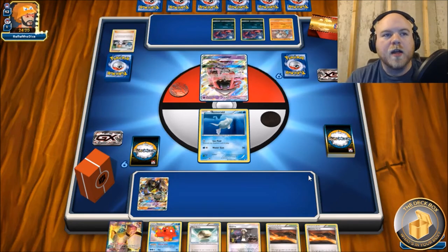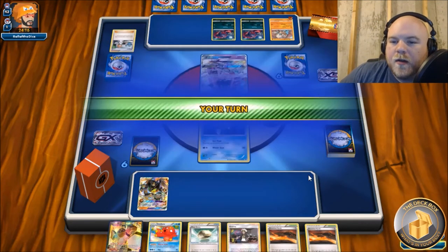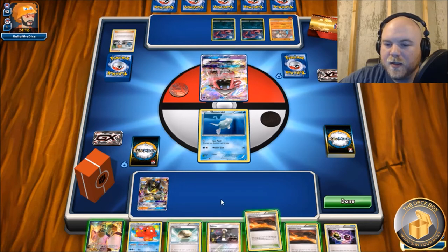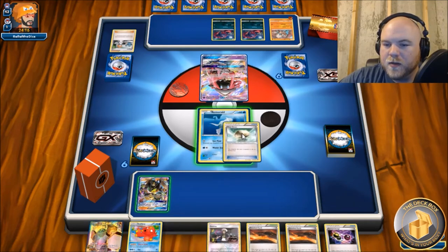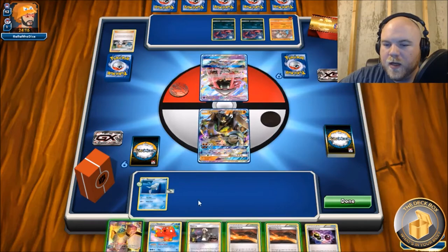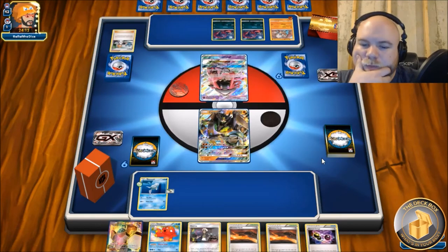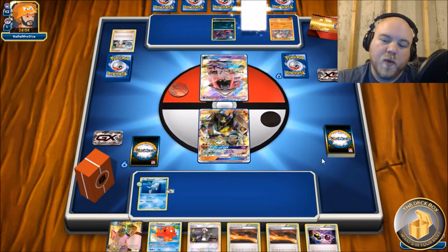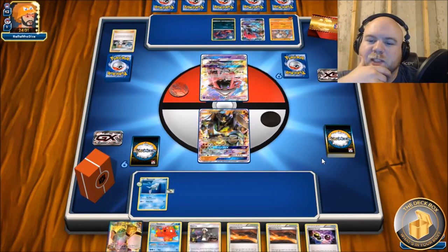It's Zoroark Lycanroc, not Zoroark Lucario. We have to watch our bench because Lycanroc's ability could be dangerous. I think we just pass. Let me get this guy out of the active first. There's no point playing Regirock right now, and I'm definitely not giving them a Scorched Earth if I don't get to use it. We'll be able to get Octillery, play Regirock, play a Scorched Earth - that still only gets us down to three or four cards. I'd love an Ultra Ball to shrink things up. Our targets this game: a couple Zoroarks and perhaps a Lele.